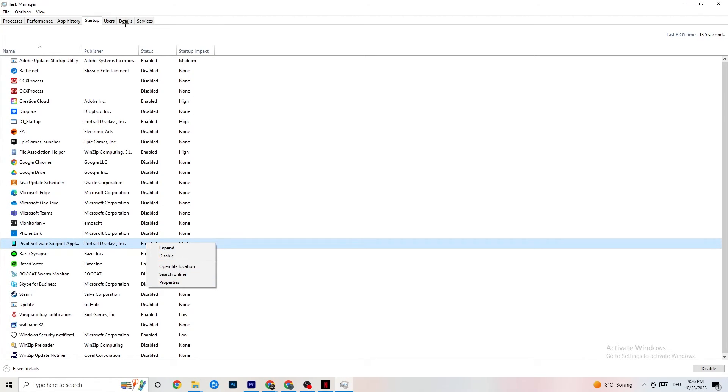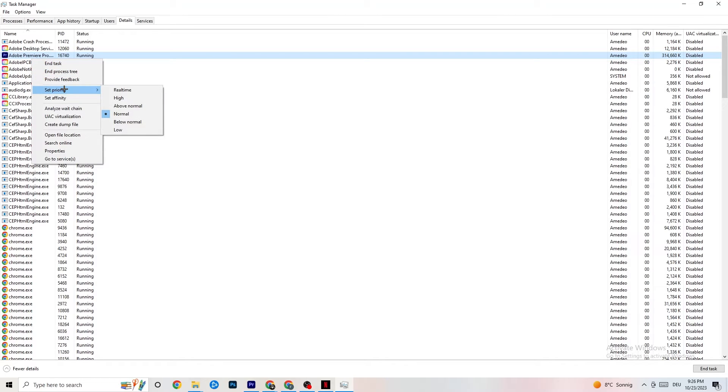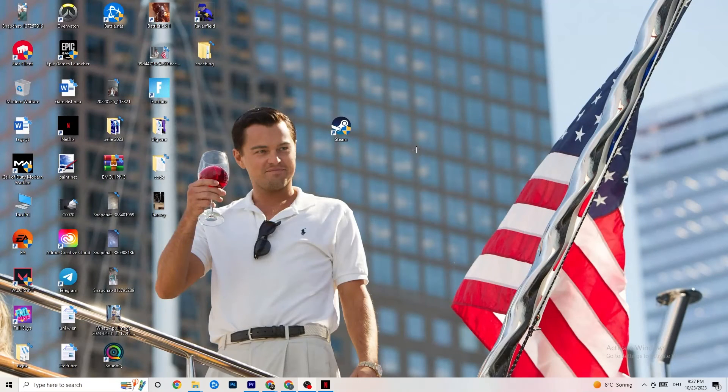Next, click on the Details tab in Task Manager. You'll need to have your game running for this. Right-click the game's process, go to Set Priority, and choose between High or Real Time. Test which works better — this tells your PC to prioritize performance for the game. Once finished, you can close Task Manager.